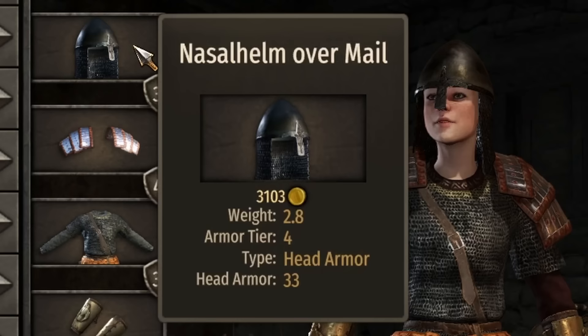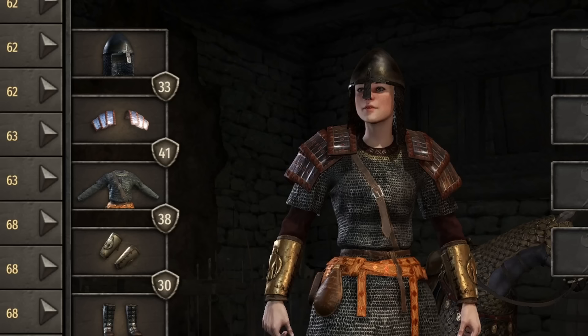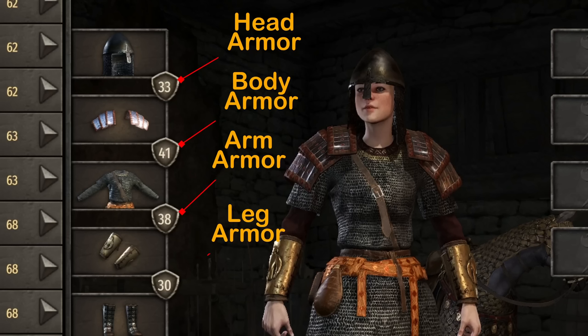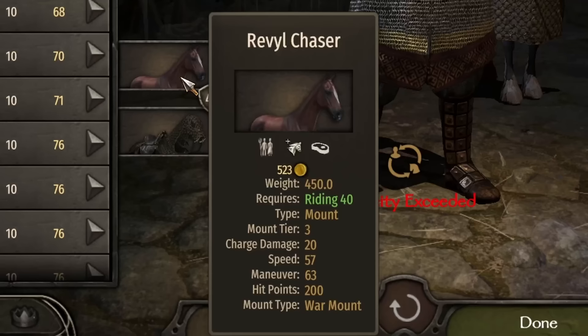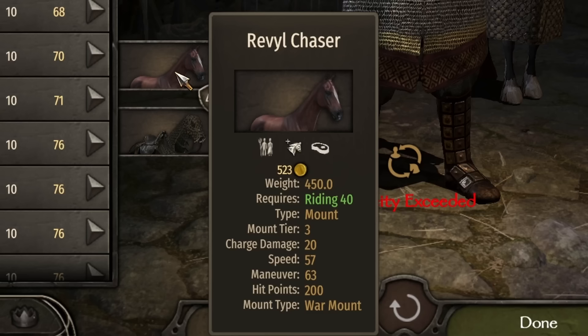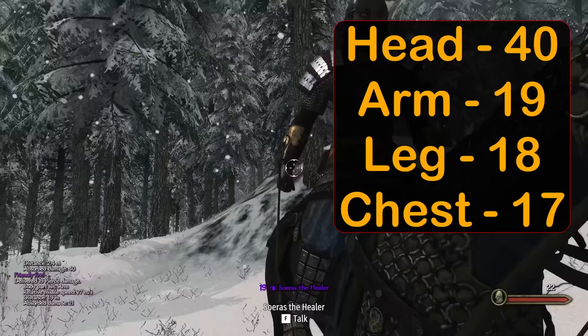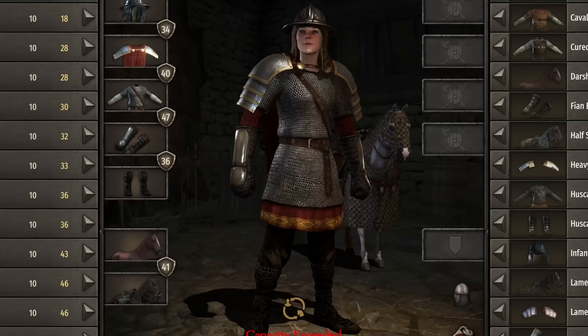I'm a sucker for chainmail armor sets, and Sturgia comes in strong here. The set is made up of the nasal helm over mail, lamellar pauldrons, huscarl hauberk, bronze bracers, and huscarl plated boots. Overall armor: 33 head, 41 body, 38 arm, and 30 legs at a weight of just over 20. For mounted combat, the tier 3 Revel Chaser has 20 charge damage, 57 speed, 63 maneuver, and 200 hit points — a solid melee mount. Damage results were similar to Khuzait: 40 head, 19 arm, 18 leg, and 17 chest.